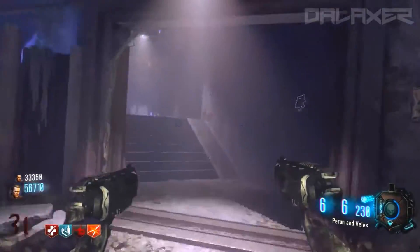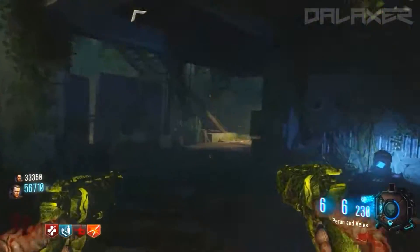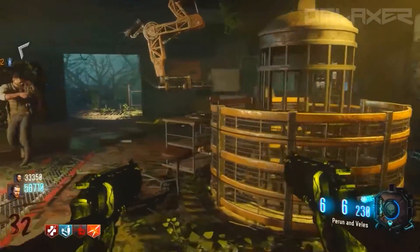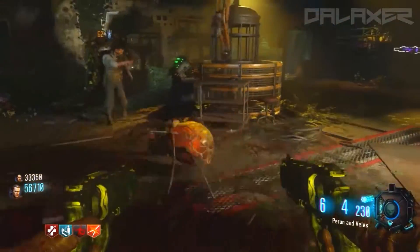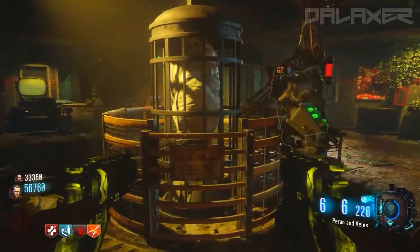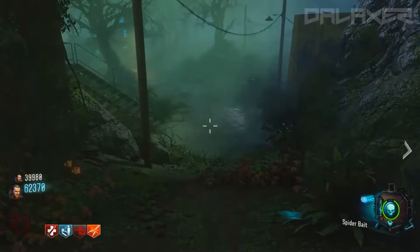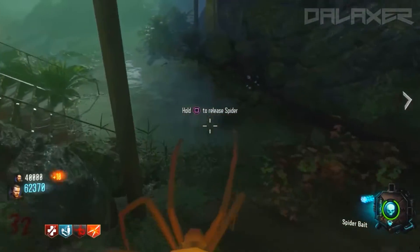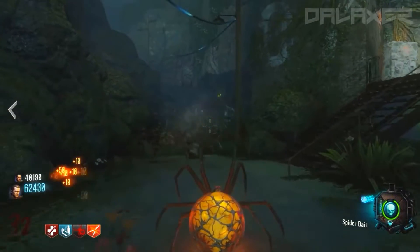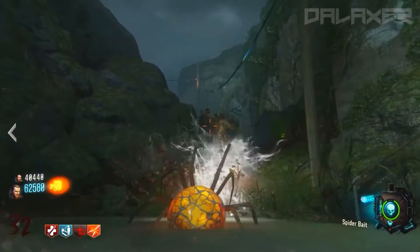After you grab your max ammo, the zombies will start spawning again, so hurry up and head back up and raise the cage. Once you raise the cage, hold X like you would to get a part for the wonder weapon. It kind of has a red thing to it, but it's called spider bait. Hold X and you'll have it — you'll notice a little cocoon thing in there. Once you have it, press right on your D-pad to use it. You actually turn into a spider while your character is in a cocoon so it doesn't get killed. This is a pretty cool easter egg — the only one like it is the Thrasher.